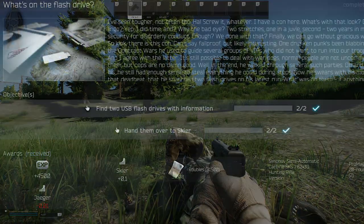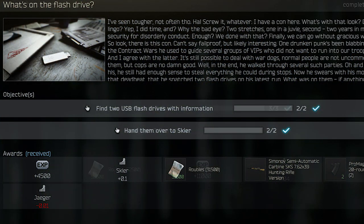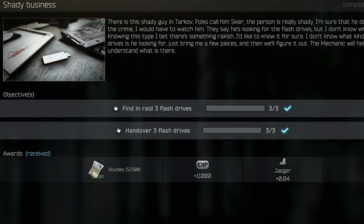Flash drives are used for the Secure quest, What's on the Flash Drive, which requires two drives, as well as Jaeger's Quest, Shady Business. However, only Jaeger's drives need to be found in Raid.